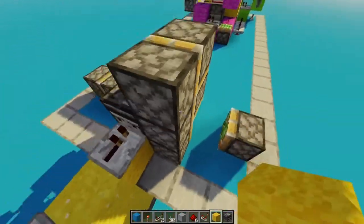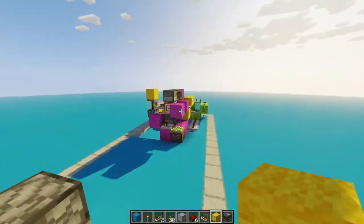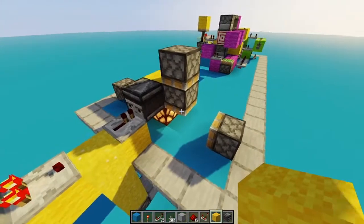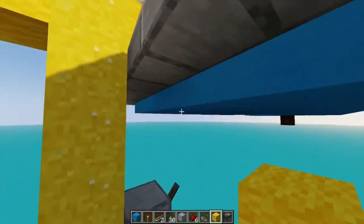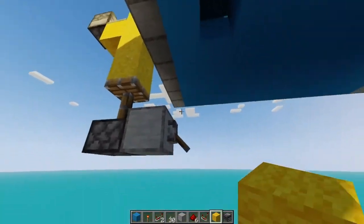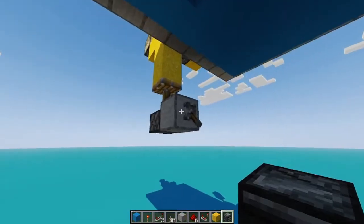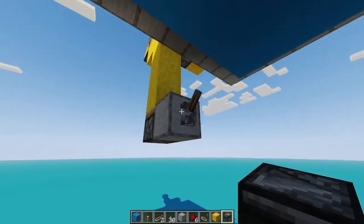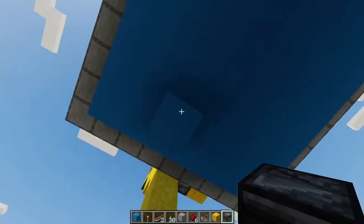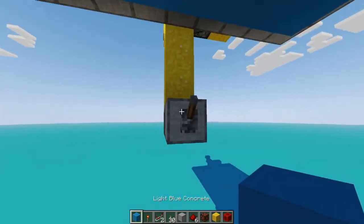I can't believe it — these don't even need to be there. Those are completely useless at this point. I've got the first part down — that will pull that block up. Progress! I've got two steps down. So if we do that, we do this — nope. I know exactly what went wrong there. Now I'm pretty sure I've got the two steps down.